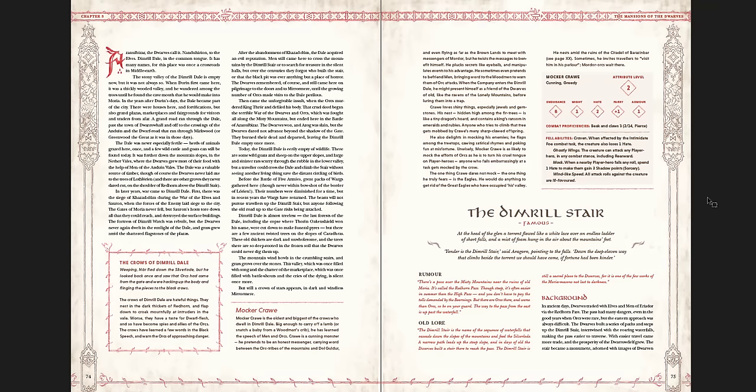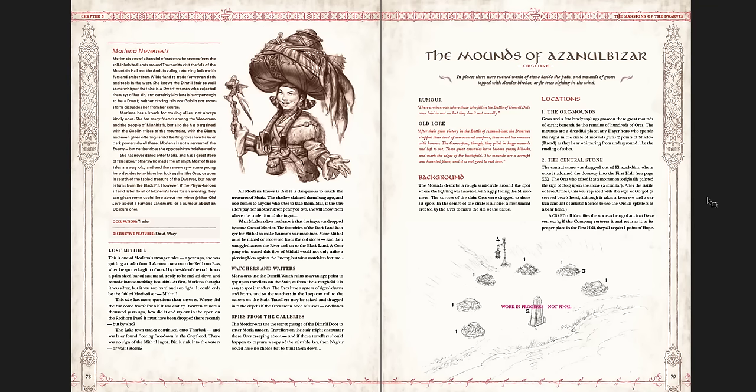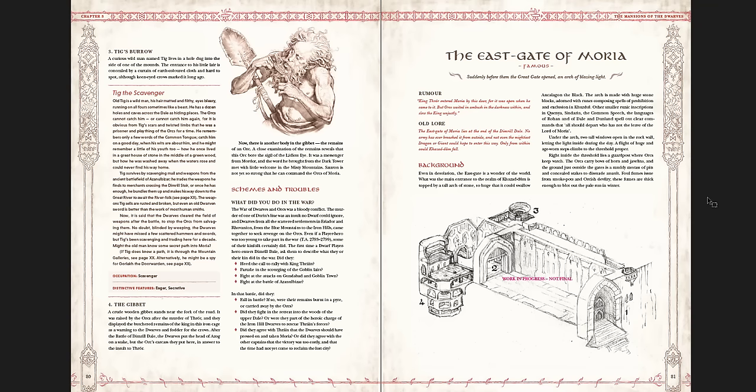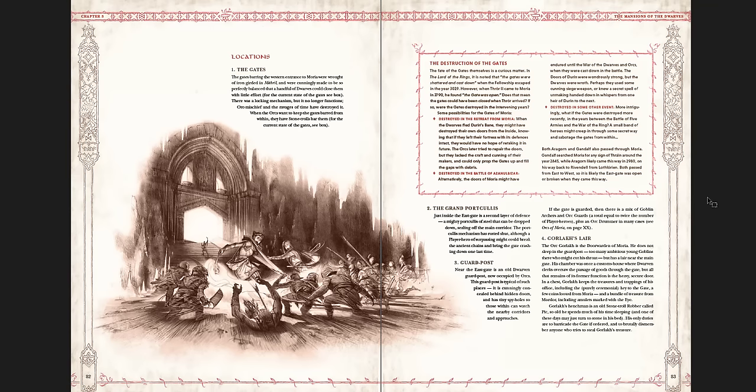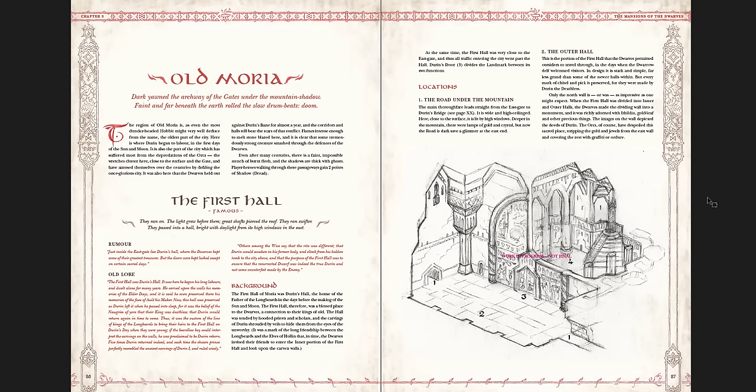The Dimrill Dale stair is on the eastern side. You can see work in progress, not final — a lot of pieces of art are like that in this book, but for the most part it's pretty much complete as is. The Mounds of Azanul Bizar — I'm not sure how to say that. The East Gate of Moria. It's interesting because you go kind of east-west through this book. It sort of assumes there'll be dwarves from the eastern side going west, but it doesn't have to be that way. And again, you get great pieces of art throughout. Old Moria, the First Hall. I love these isometric pieces for the locations.